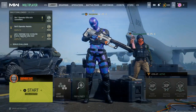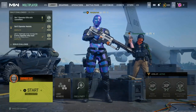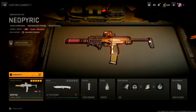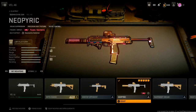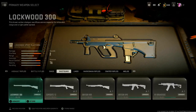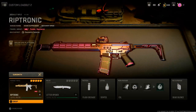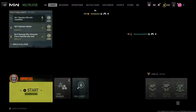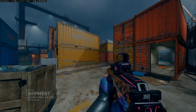We're going to be hopping into a game of shipment. We're going to be trying out her MP7 variant with purple geometric tracer rounds, and then we're also going to be trying out the Riptronic tracer rounds and the M13B. Let's get into a game here.